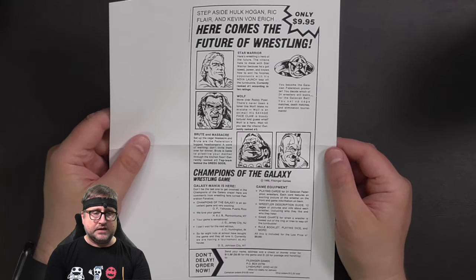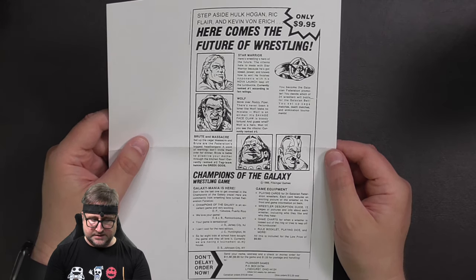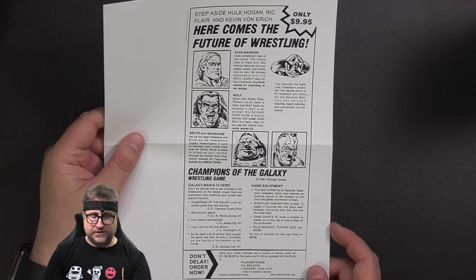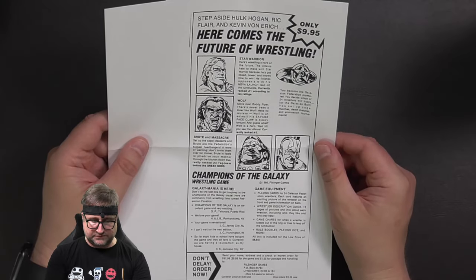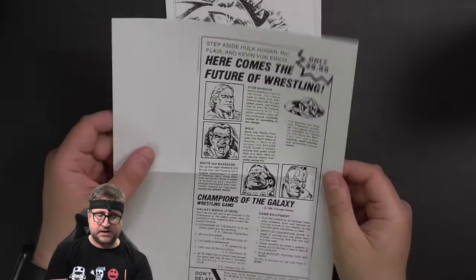Next, we have some ads — some classic ads from wrestling magazines. And this is when Filsinger Games was in Lyndhurst, Ohio, before Jamestown. So a fun little thing here. This obviously was around when just the first edition was out, but it's got some quotes from people saying how much they love the game. It tells you everything that comes with the game — only $9.95. Here's another ad, one I think a lot of people are familiar with: 'Can You Face the Future of Wrestling?' This came out after the first two game editions — the original game and then the Galaxian Invasion.